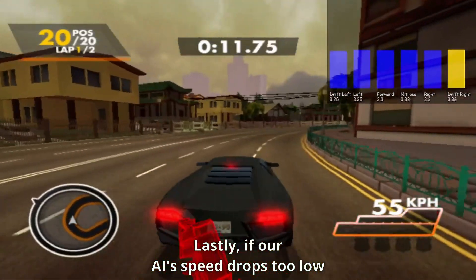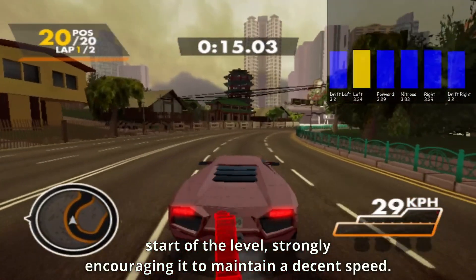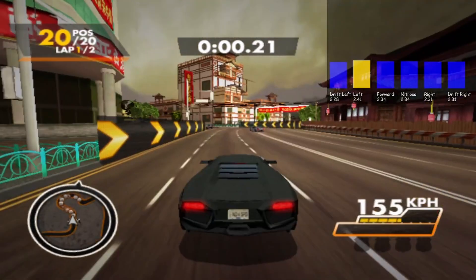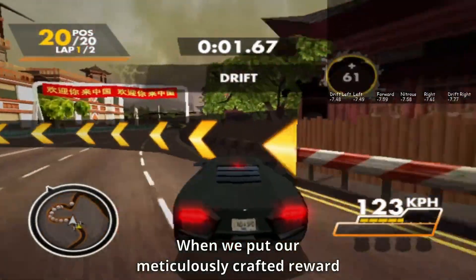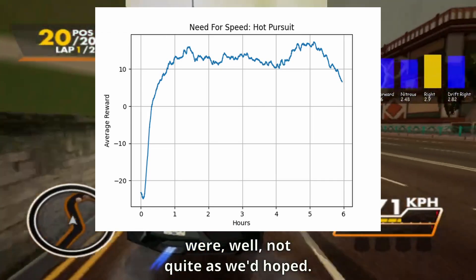Lastly, if our AI's speed drops too low for too long, it will get kicked back to the start of the level, strongly encouraging it to maintain a decent speed. When we put our meticulously crafted reward and punishment system to the test, the results were, well, not quite as we'd hoped.